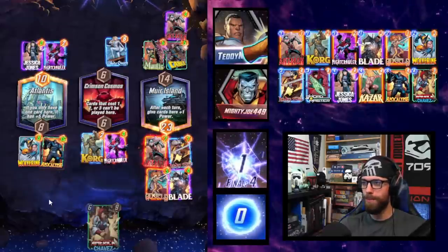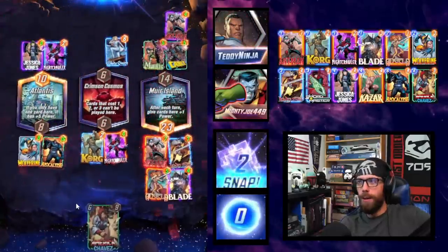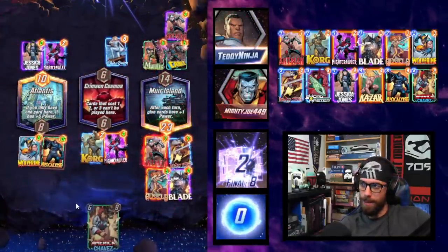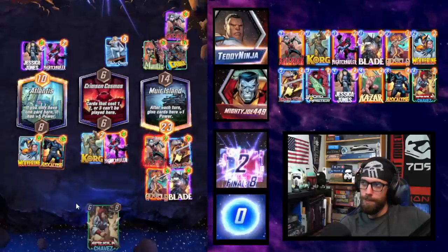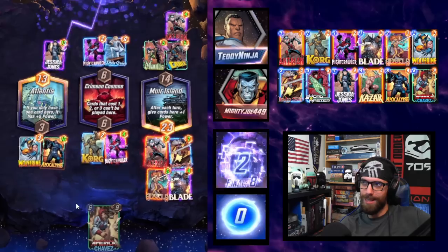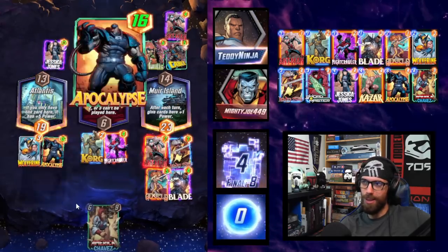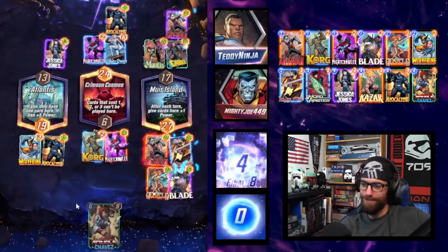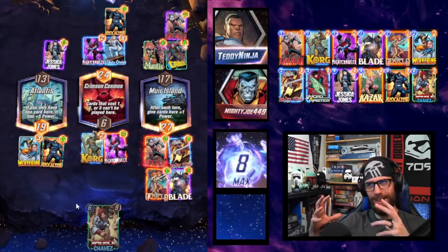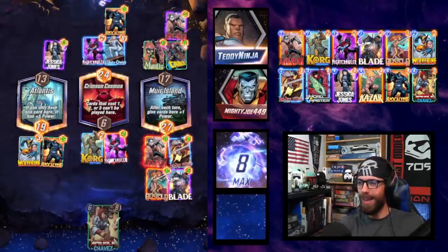GG to the opponent. We have a stronger presence on board. Do they have a way to win Crimson Cosmos and Myr Island? That is a tall order. They snapped for it, though. There's the Apocalypse — we got them. Maybe they thought there was some kind of mind game where they were going to surpass us. Still comes out all according to the way we planned.